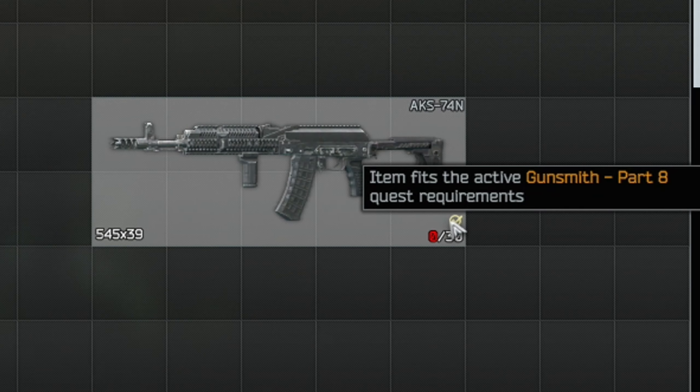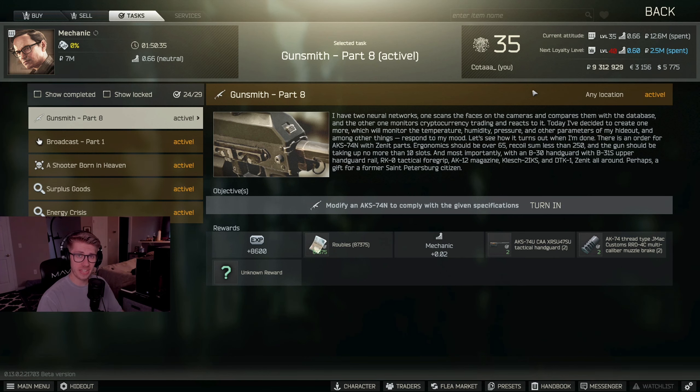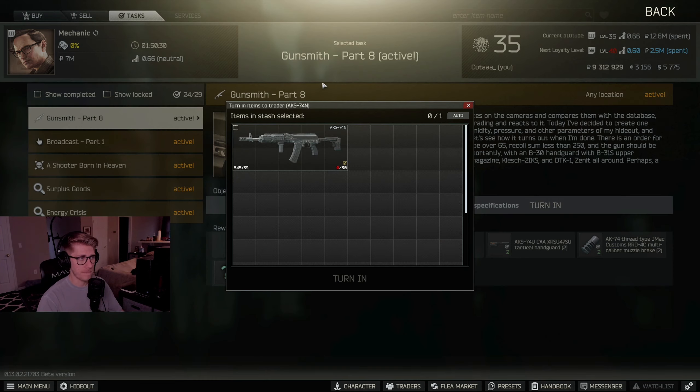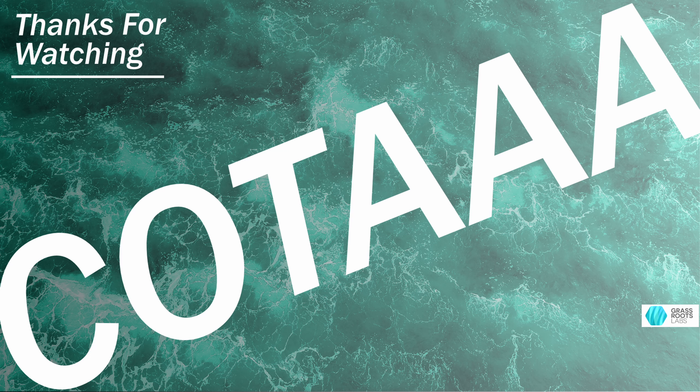You know you're all good to go when you got the gold checkmark in the bottom right corner. So let's go ahead and turn this bad boy in. Alright guys, Gunsmith Part 8, quick and easy with no BS. Let's turn this bad boy in — boom, take the gun, complete it. Catch you guys in the next one!